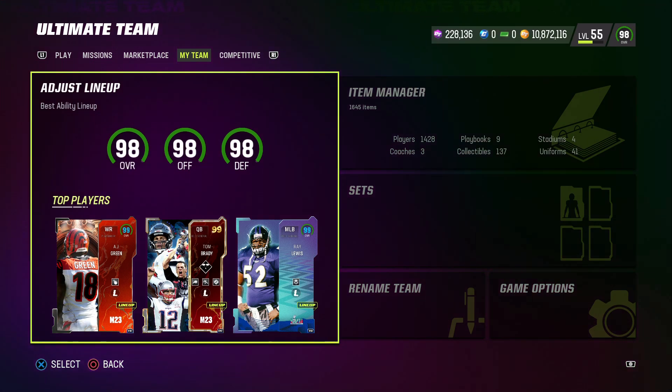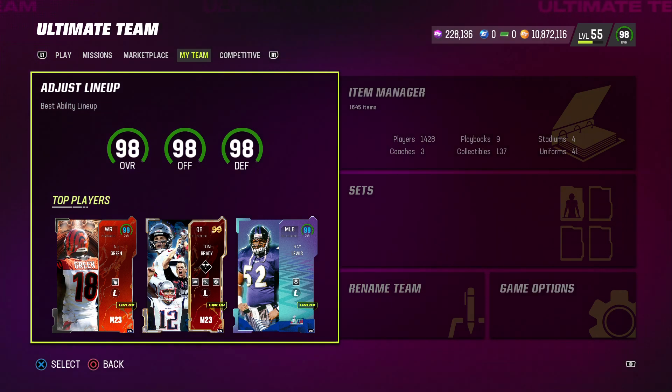I built this team with quite a few non-Legends players because I really wanted to take advantage of the discounted abilities available in the game. We have reached a whole new level of discounted abilities and you're insane not to take advantage of them. In this video, I'm going to show you in detail my squad and the abilities I chose for everyone.